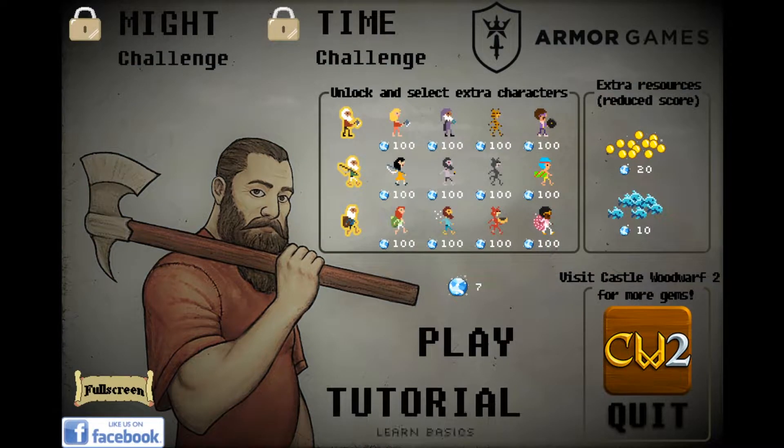I have done the tutorial already so we're just going to leave the defaults here. I have seven gems that I earned from playing a little bit, but I haven't played too much and we don't even have enough to unlock. So let's go ahead and hit play.